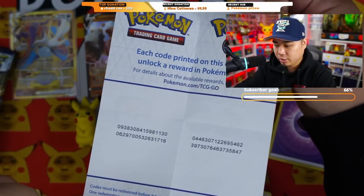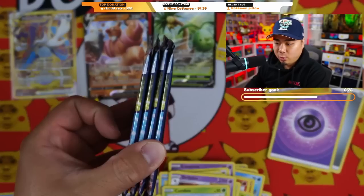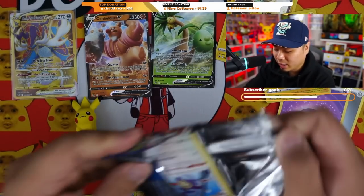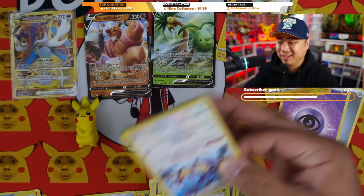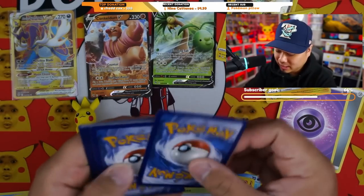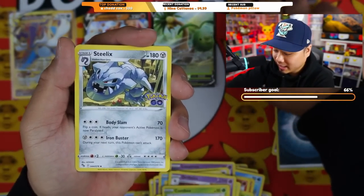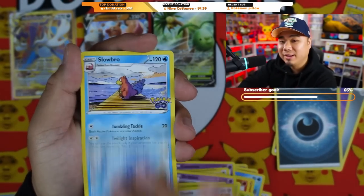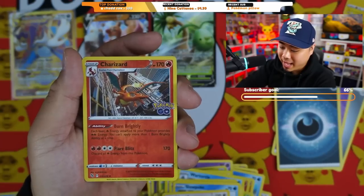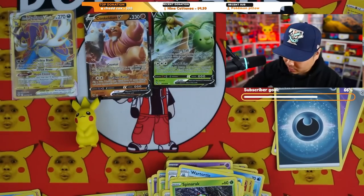Here's the code card and additional codes — screenshot those if you need. Opening the four packs from the second tin, still looking for the Mewtwo V alt art or any alt art at this point. We'd even take the Conkeldurr alt art. Nice — we got a little Charizard reverse hollow and a Zapdos. Keeping the Charizard for our binder.